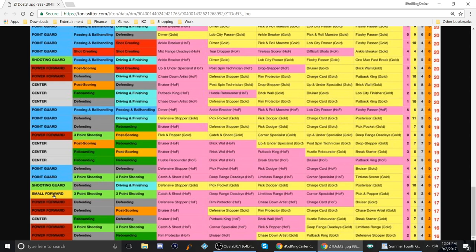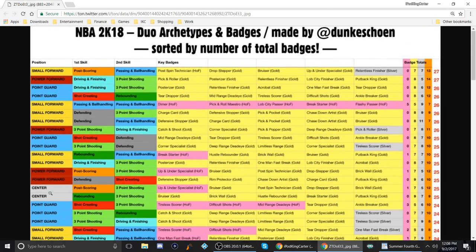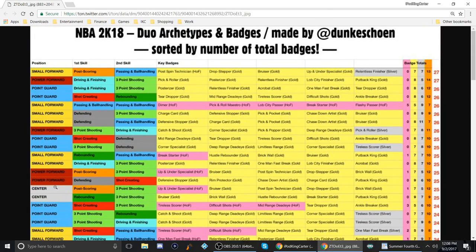They only have one small forward build with under 20 badges. I'm gonna say it again — they only have one small forward build with under 20 badges. Every other small forward build on screen has over 20 badges. Do you understand what I'm saying? Let's check out some small forward builds before I get out of here because this is really scaring me.